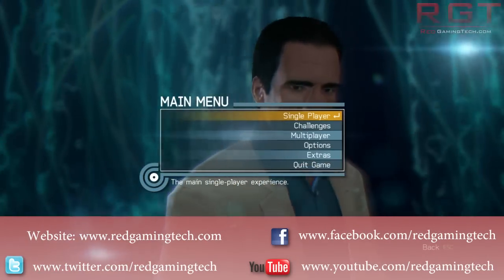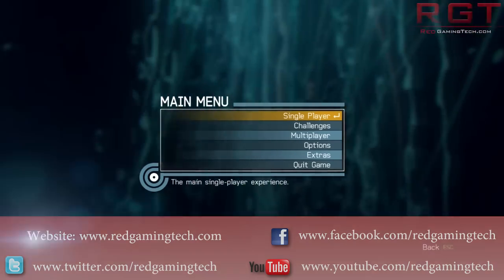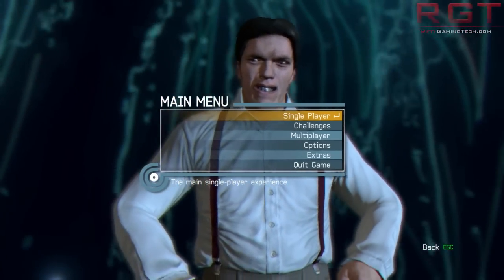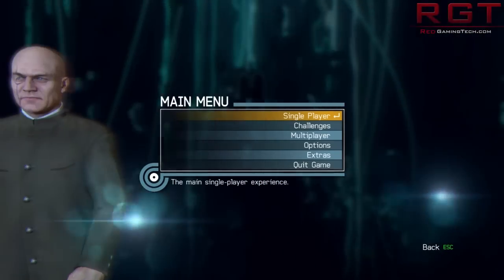Ladies and gentlemen, in this redgamingtech.com video I will be taking a look at 007 Legends, available on Steam for £29.49 — a slightly odd price to say the least — developed by Eurocom and published by Activision. So without further ado, let's just jump in.